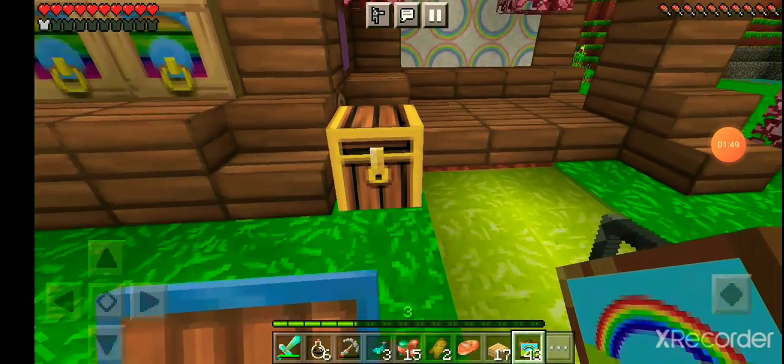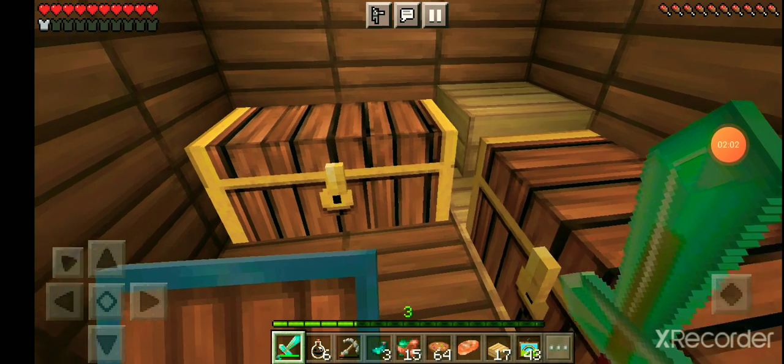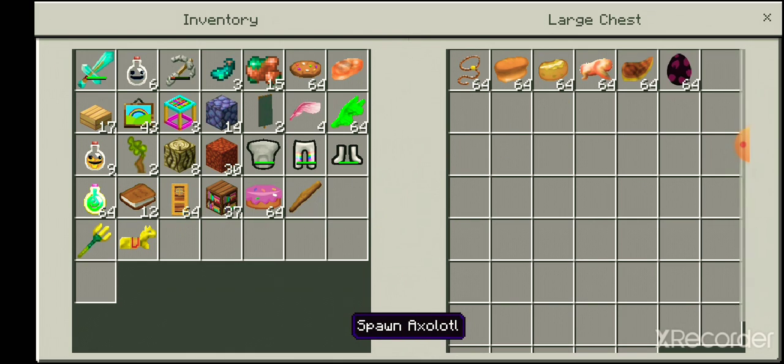Whoa, that's really good. Whoever got me this, thank you so much. I'm pretty sure it was my sister. Thank you so much — hopefully I can fit all of this in my inventory because I do not want to leave anything behind. And with all the handy things that my sister got me, I put them all in a chest, perfectly secret inside of my little base. There we go, safe and sound.